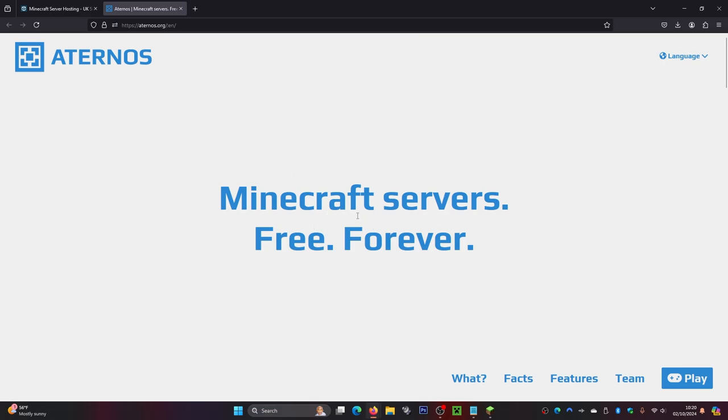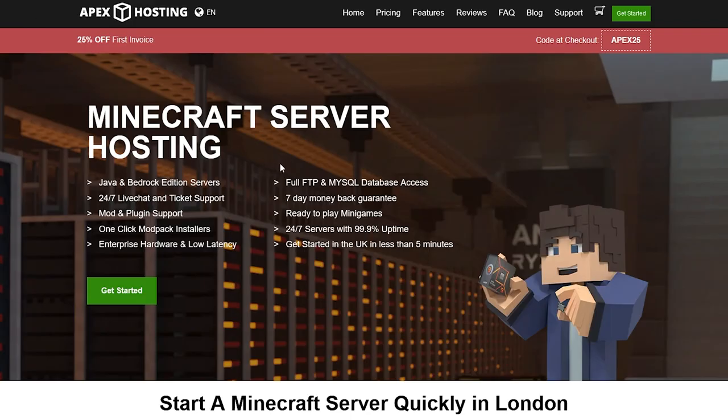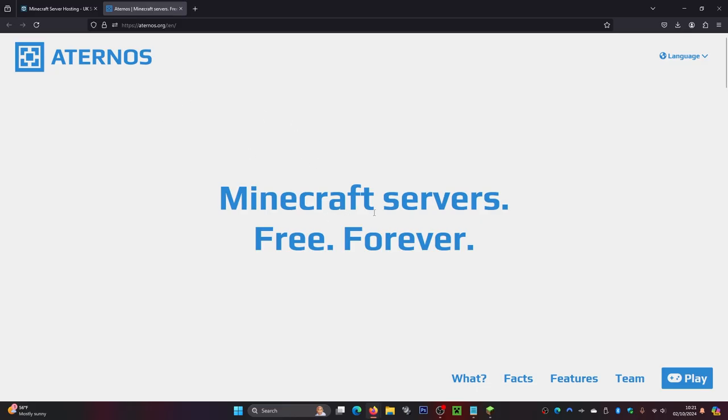If you have some money to spend and don't want to wait in a queue, I'd recommend checking out Apex Hosting. They have really good high-quality servers that stay up 24/7, so your friends can join at any time of day or night even without you being on. At the moment you can get 25% off your first order — I'll leave a link in the description.